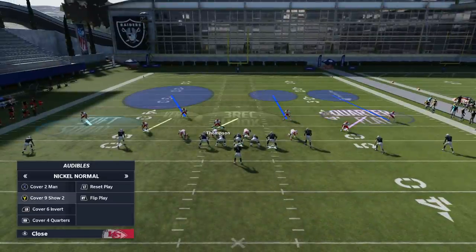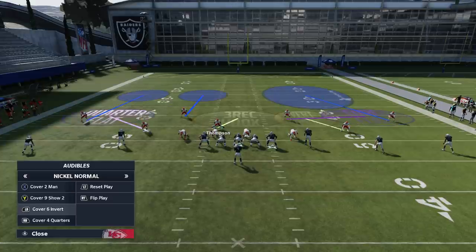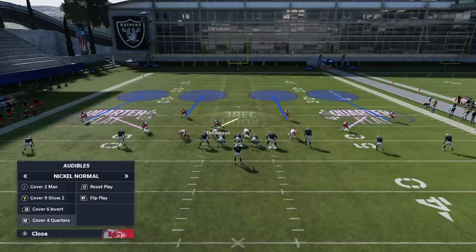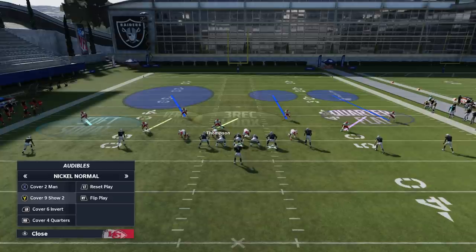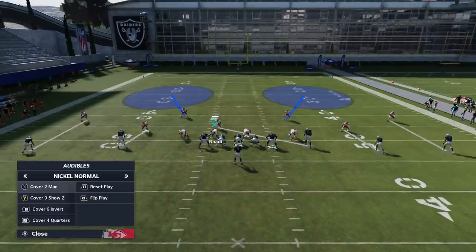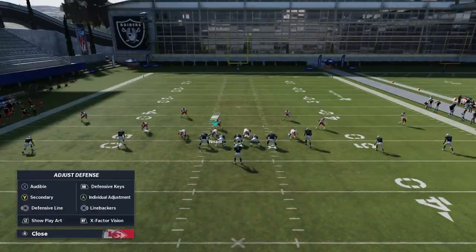Nobody really spends a lot of time explaining how to beat these particular defenses, so most people don't know how to beat or read them. When it comes to switching between cover nine show two, cover six invert, and cover four quarters, I do that based on whether the game mode shows the previous play you ran. If you're in draft champions they don't show you, but most game modes do — so you just switch between these and they all have a pretty similar reaction.